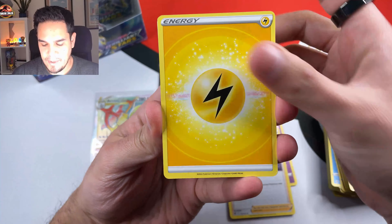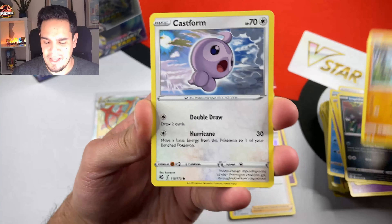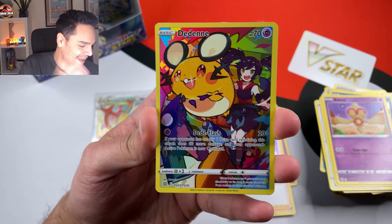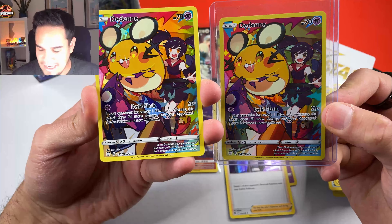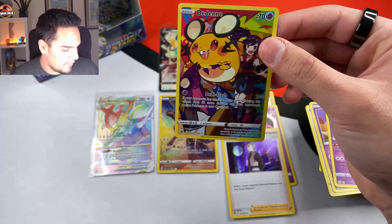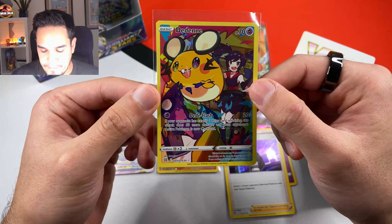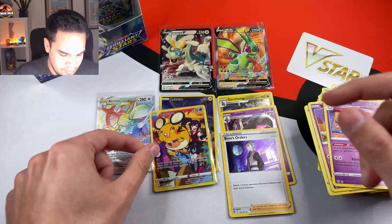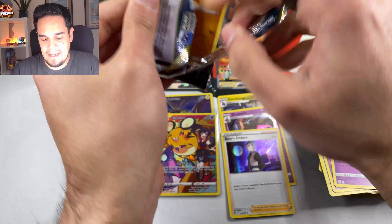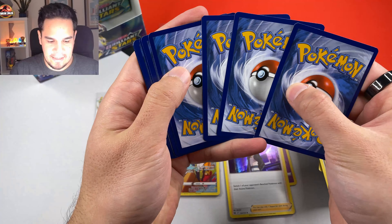I really like that in this set they changed the pull rates and you can pull something good out of these packs. Otherwise I remember on Fusion Strike and also Chilling Reign it was so painful opening and opening and not getting anything. I think on Fusion Strike I opened probably only one booster box and didn't get anything more than a V-Max. Really, really happy to see this happening. And we pulled the Dedende again! I love this card. I mentioned it during V-Max Climax - that was one of my favorite character cards, and it still is. The borders look better on the Japanese version, but still really, really nice.